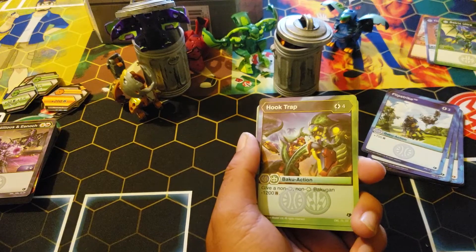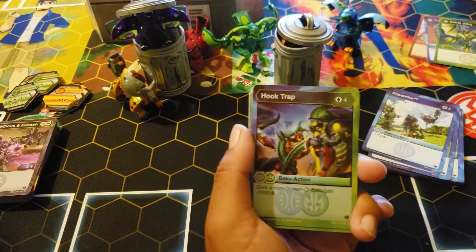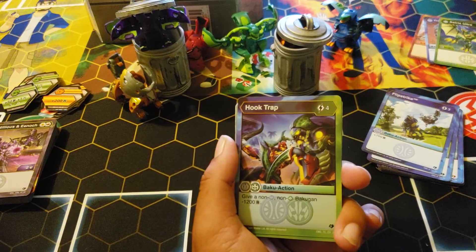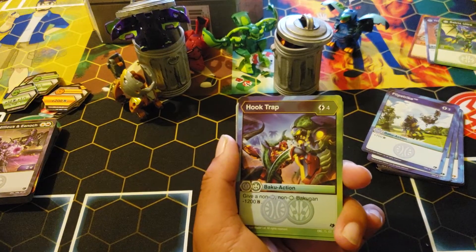I negate your action and I get to recharge your score. A lot of people just don't realize this though — Baku Slumber just negates any: you can just Baku Slumber it because they haven't recharged yet. You can just negate it with a negate and they just paid out four.